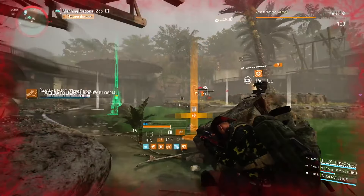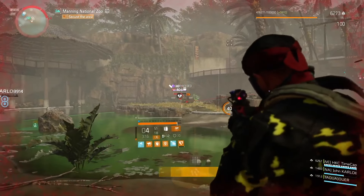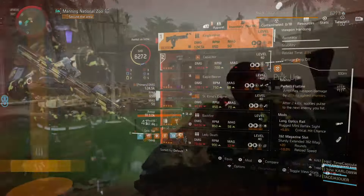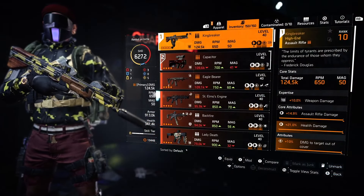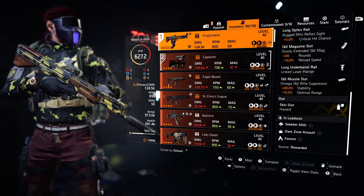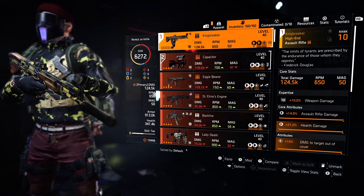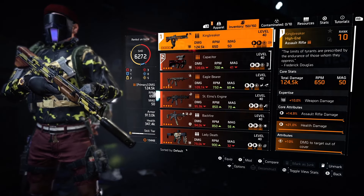Now you can be an awesome tackler and carry your squad with this build. The Linked Laser Pointer attachment is always nice on your Kingbreaker named Assault Rifle — you will pulse enemies and you're going to see them through walls. It's like a free cheat in the game and it's really simple to use.